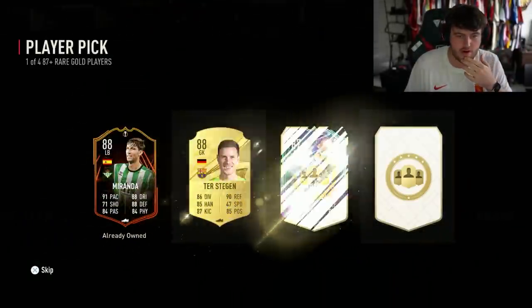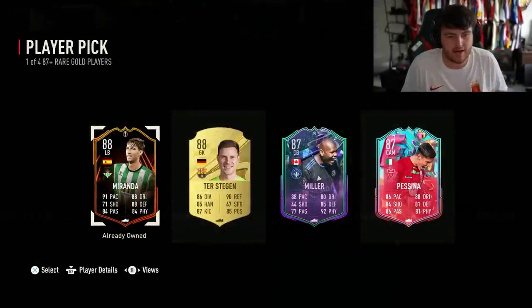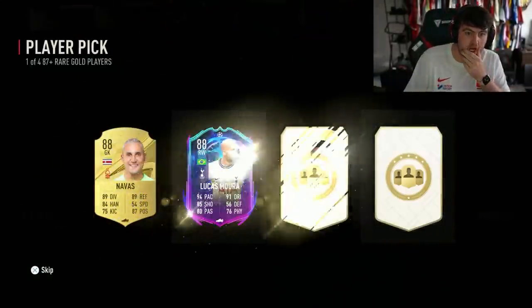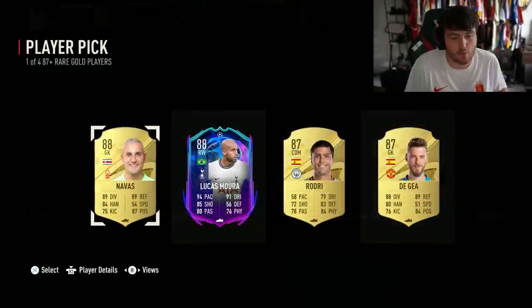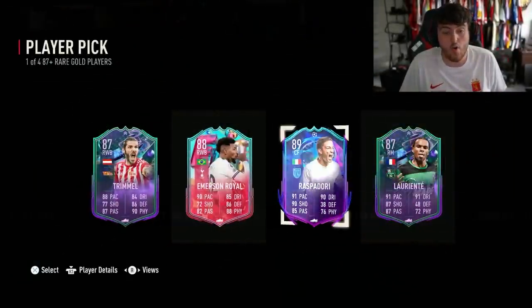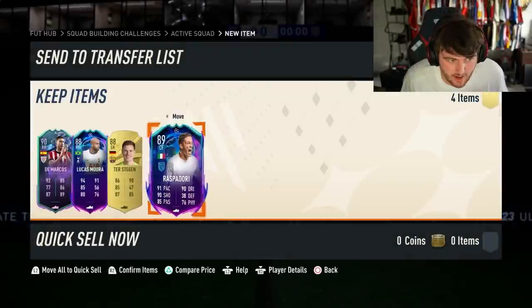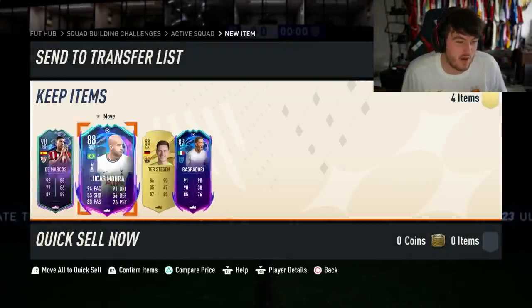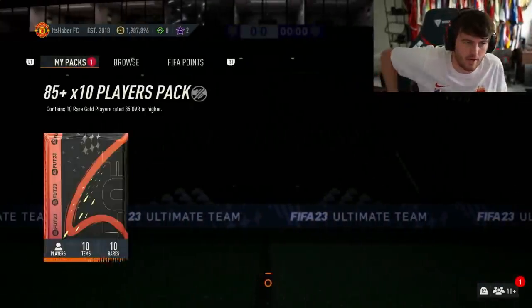First 87+ was not great. Second one — Ter Stegen. Third: a cheeky little Kale or Navas, I'll pop him into the Nanny objective. And the last one — no FUT Birthday at all sadly, just fodder. We made a fat loss there because I think the 84-rated score is actually a bit more expensive.